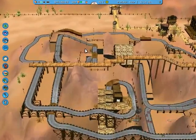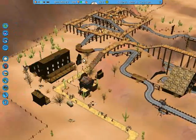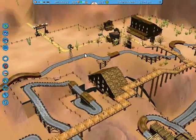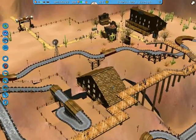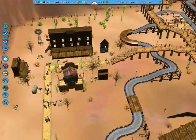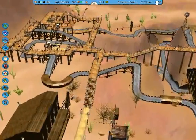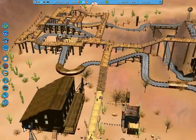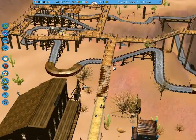From looking at this park, it looks something like Gold Rush — same theme, still got the Western theme going on. So it reminds me a whole lot of Gold Rush, the one I just played. And all we have to do basically is build one roller coaster for right now.